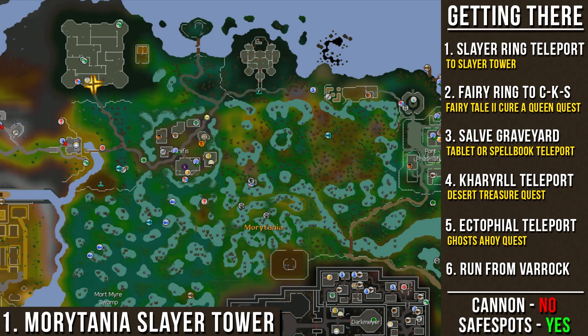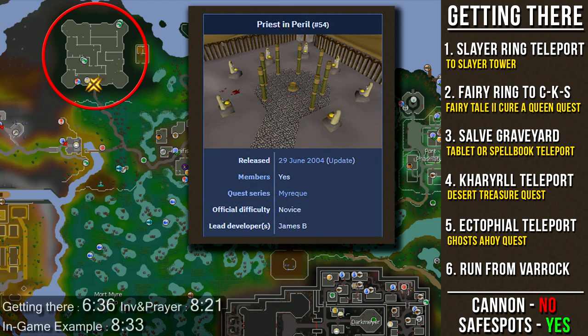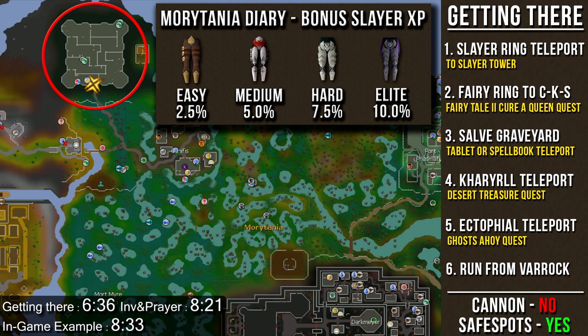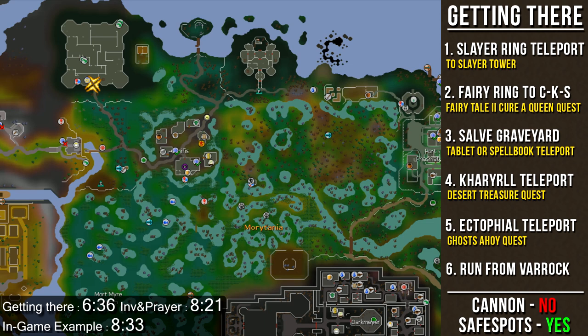We'll first go over how to get to the Morytania Slayer Tower. Before we do, there are a couple of things to know. First, you must have completed the Priest in Peril quest and spoken to Drezel to access Morytania and the Slayer Tower. Second, if you use the Morytania Slayer Tower for your slayer task, you get a bonus slayer XP boost for completing different levels of the Morytania Achievement Diary — easy gives 2.5%, medium 5%, hard 7.5%, and elite 10%.